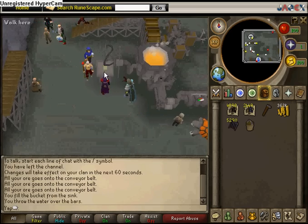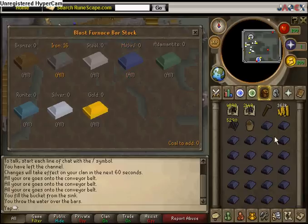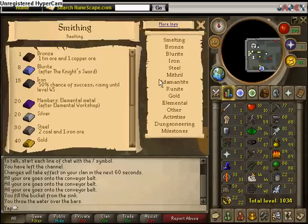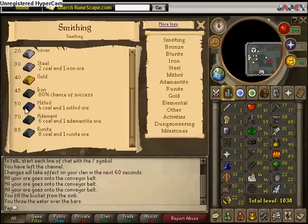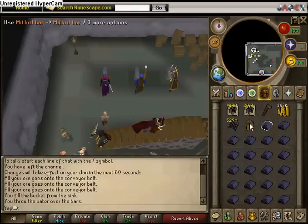You'll see some red lava — this is what you use the bucket for. Use it on the bar dispenser, throw it on there, then click whatever you want to make. You can make anything — I've made iron and steel before. Click all. There you go — you have 22 mithril bars. It's better than making them regularly because in a regular furnace you need four coal, whereas here you only need two coal per one mithril.